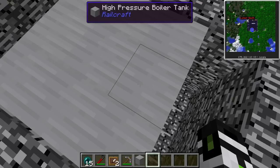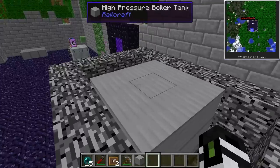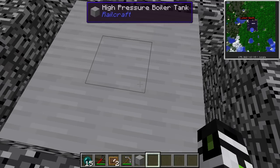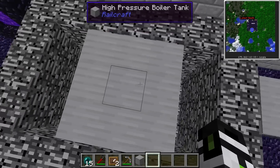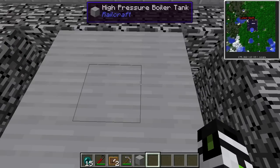The bigger the boiler, the longer it's going to take to heat up. When hooking up machines that use steam, your two choices are to use pipe or to attach them directly to the boiler. Gold pipes are recommended because they output 40 millibuckets a tick, which is half of what a single cubic meter of high pressure puts out, and wooden pipes aren't even needed. Also, 1 Minecraft Joule equals 5 steam, and 1 millibucket of water equals 160 millibuckets of steam.